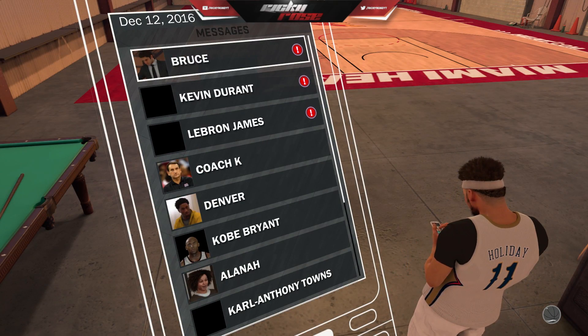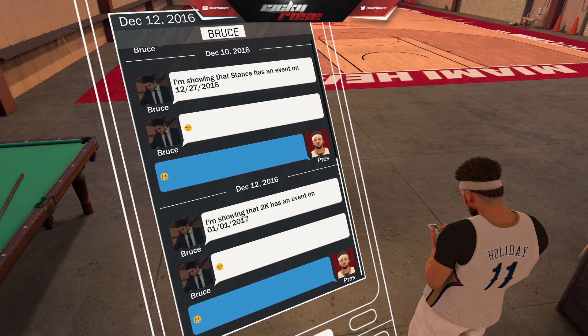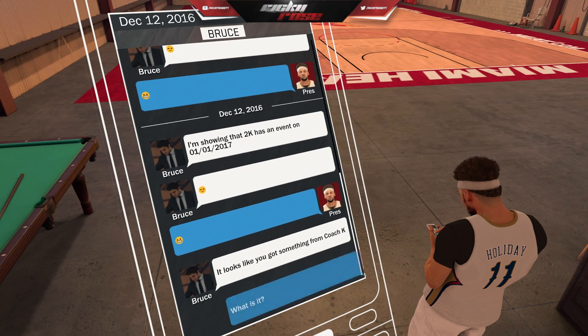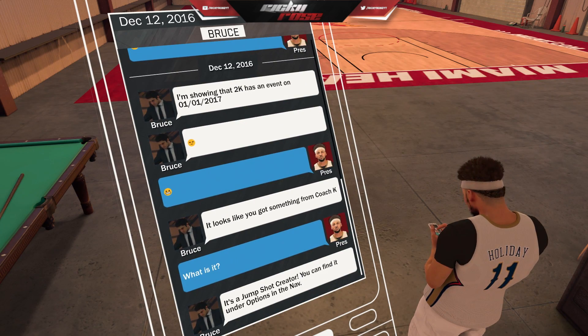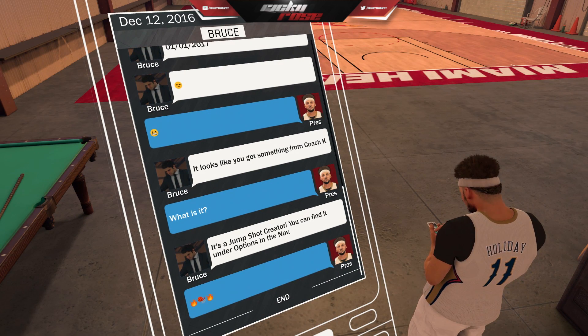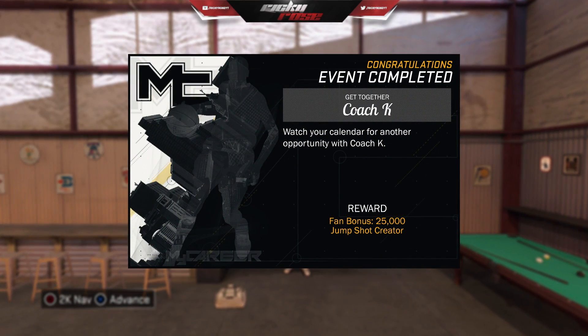One more thing: you cannot customize it when you're in the park. You have to do it when you're in your MyCareer — equip it there — and then you go to the park with it. You cannot edit it in the park. You can use it in the park, but you have to create it in your MyCourt. That's the only way I've been able to get it so far.